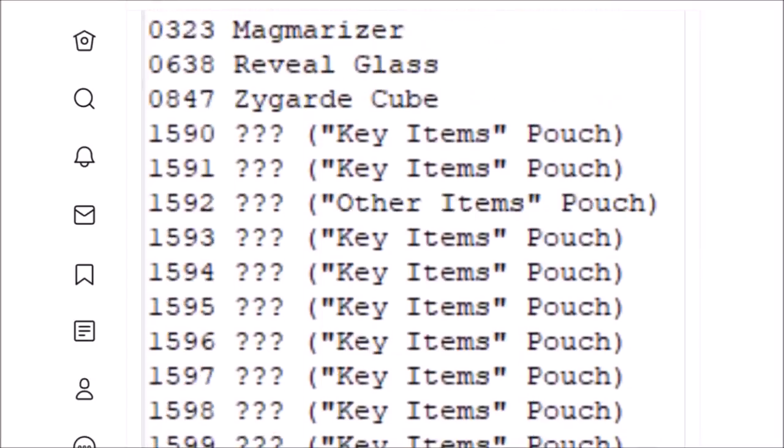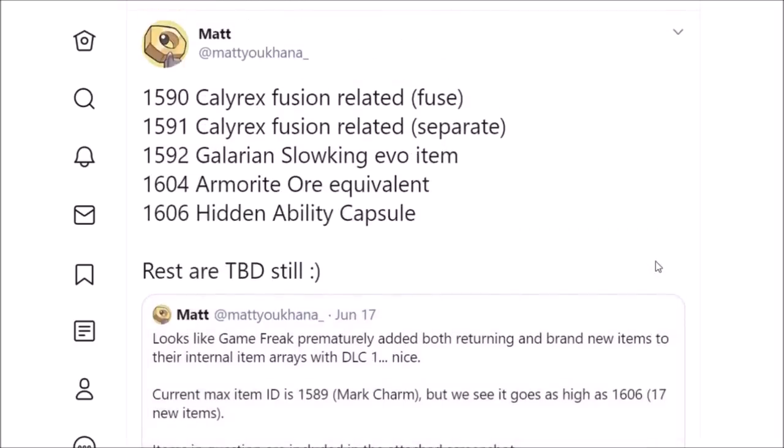The datamine is old — it goes back to June with the Isle of Armor, so naturally a lot more development has taken place. It's not like Game Freak finished it and then pushed out the Isle of Armor the next day; the datamine is even older than that by months. So we're looking at almost a year's worth of programming between the information we know and what's added into the Crown Tundra. I'm not saying that means there's going to be new Pokemon or crazy new features, just because of how complete the datamine feels from what we know about the Isle of Armor — but I think there's still room for a little bit more to be added in.